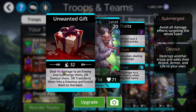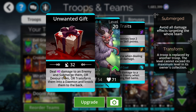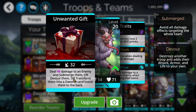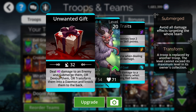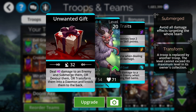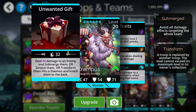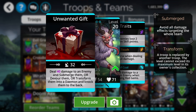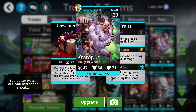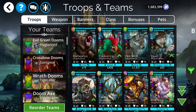I might find myself using Krampus. Knocking a troop to the back of the team is a good tactic to disrupt the enemy. It has that 30% chance to devour, submerge, or transform — one of three things. And I just realized the background art on this card is a bloody Christmas wrapped box, which is kind of unsettling. Anyway, it'll be fun to use that guy a little bit.